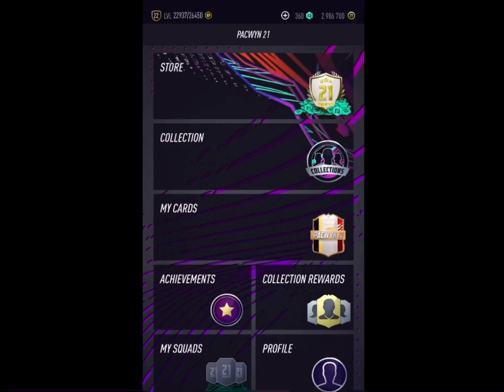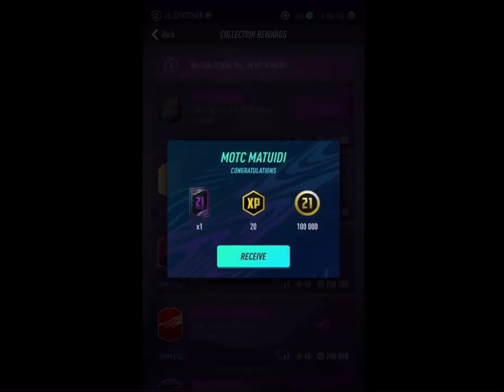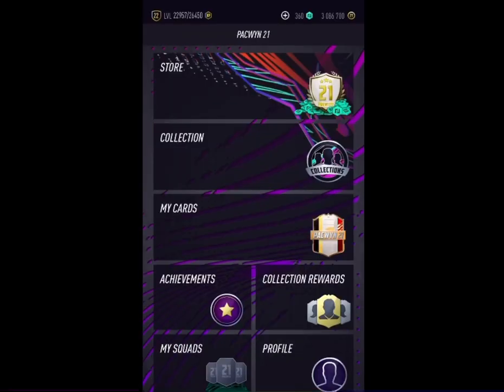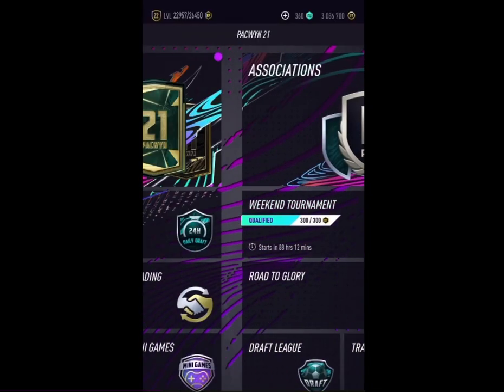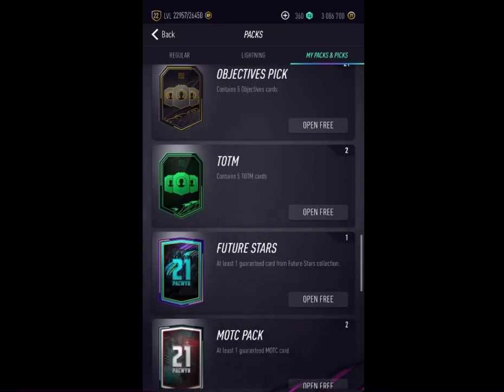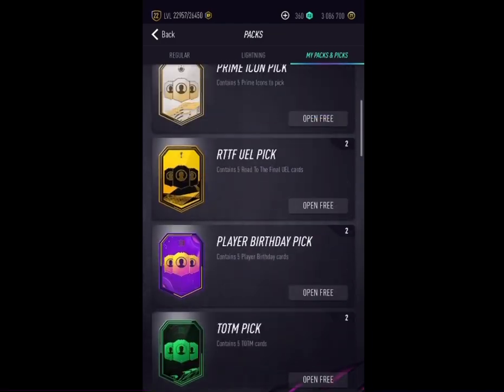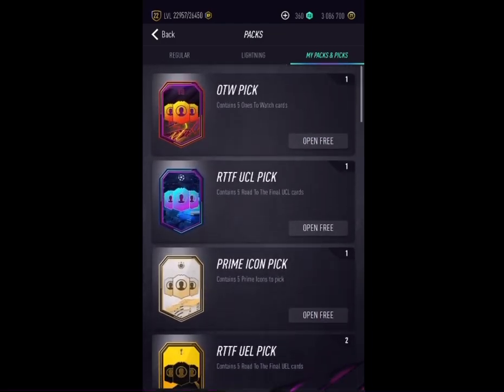This is where you can access your collection rewards, by the way — you go to My Club. We actually have something new: we just get a random 200k and one special pack. So much free stuff — you just keep opening all of these packs, because even if you don't play this game too much, you see how many packs you get saved up. I tell you guys all the time that I don't play PacWin, and look at all this stuff I've got.